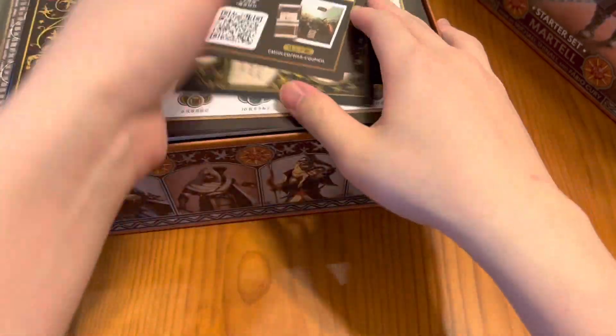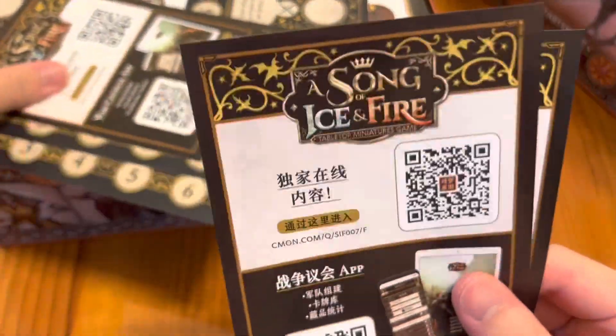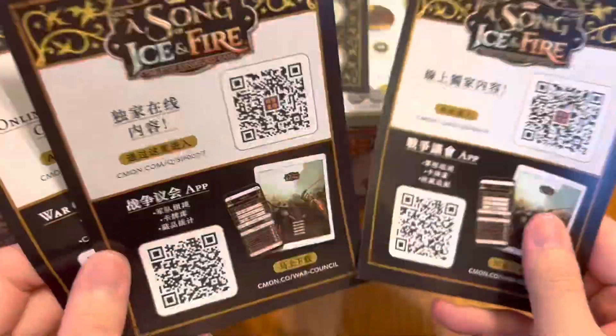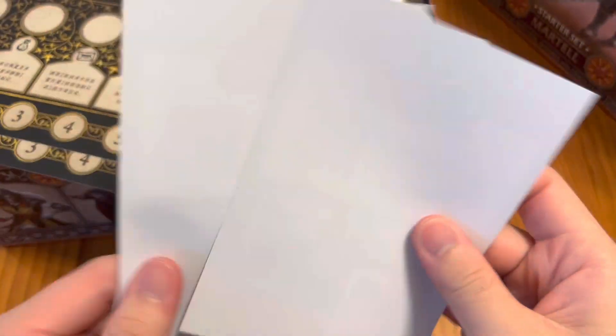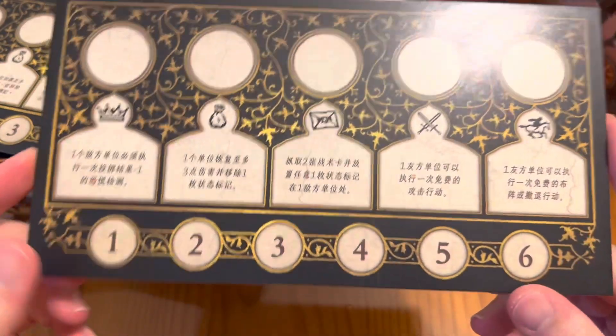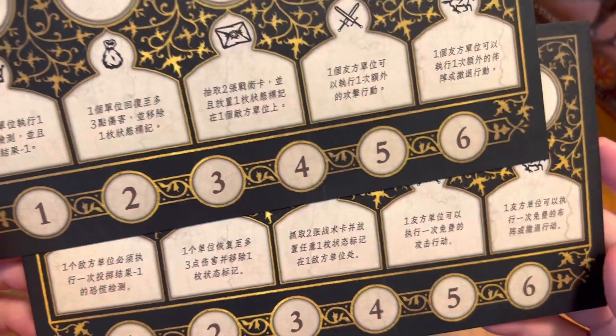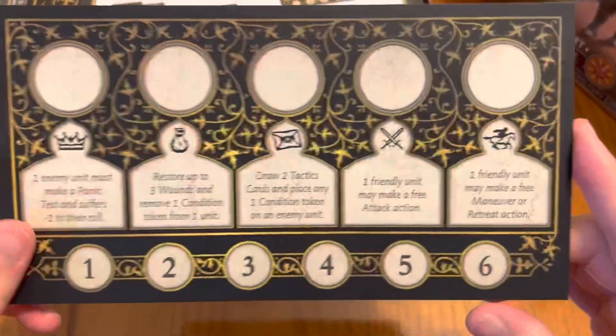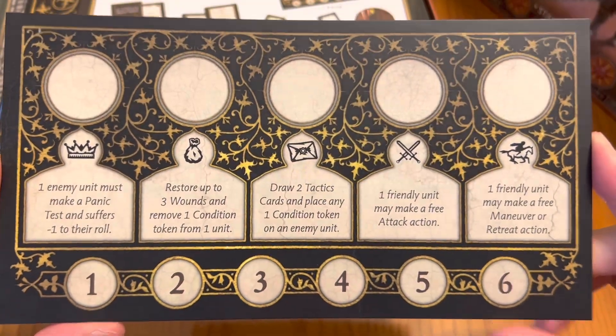On the inside of the box we've got a couple of advertisements. As mentioned, you can download the War Council app. Here we have three languages: traditional Chinese, simplified Chinese, as well as English. My starter set has all three languages. As you can see, the tactics board over here has the normal Chinese and traditional Chinese writing as well — it's really nice to have all three languages inside the starter.